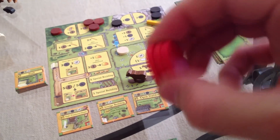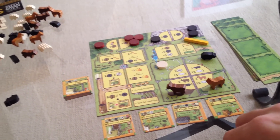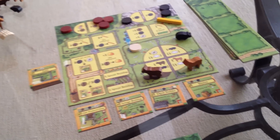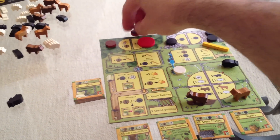Ready to start sending Ma, Pa, and Junior — or their daughter, I suppose — to town to start getting resources and building stuff. I'm first player, so I will do so. Always a safe first bet: I'm going to grab three wood. One, two, three. And it comes back over here. Now Jen gets to go. She is going to grab two stone, because two stone is better than one, certainly.